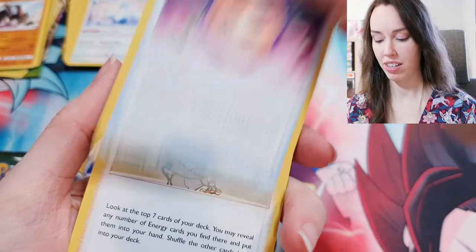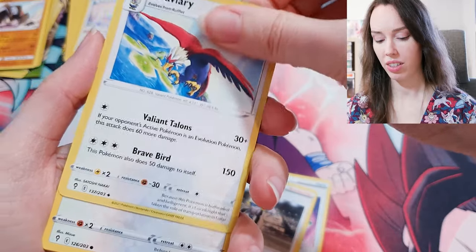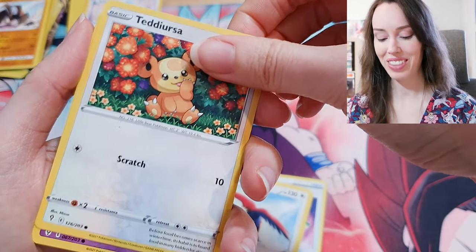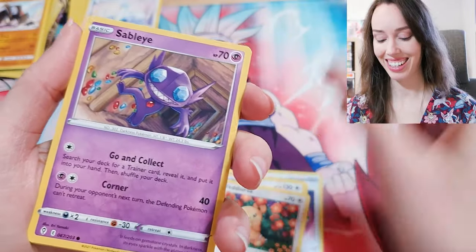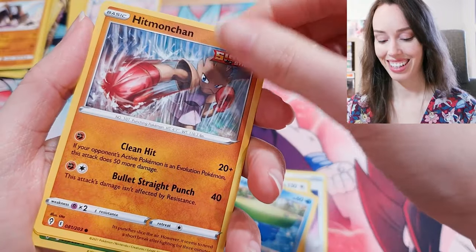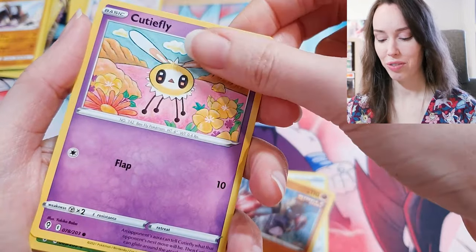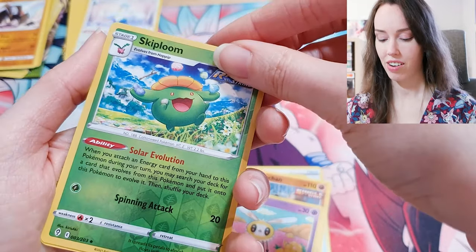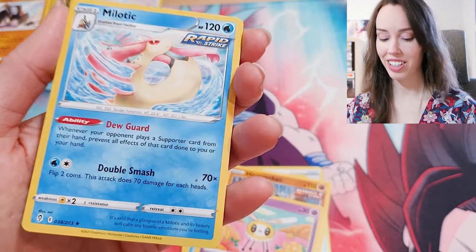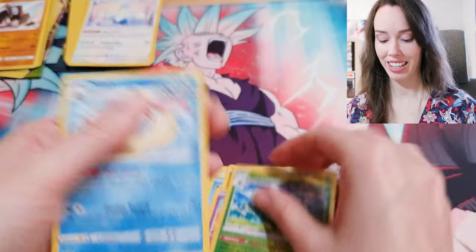Spirit Mask, Gordy, Braviary — I think that's how you say it, I always get that one wrong. Teddiursa — all of these Teddiursa cards in each set that I've pulled are just absolutely adorable. Ooh, Hitmonchan — that's a dope card. Cutiefly, Skiploom. Come on baby. Ooh, Milotic! That's okay, I actually like this Pokemon too — really pretty. I'll take that, no worries.